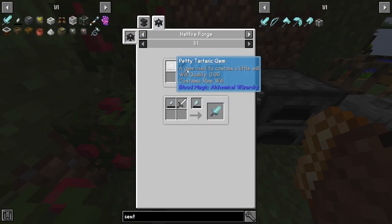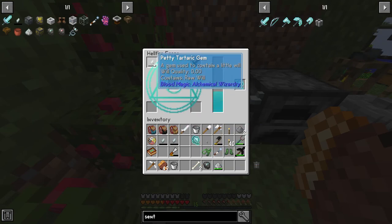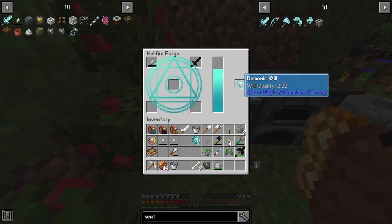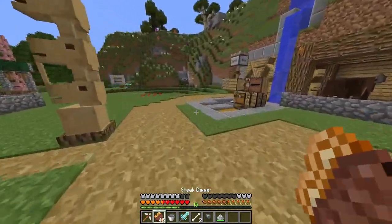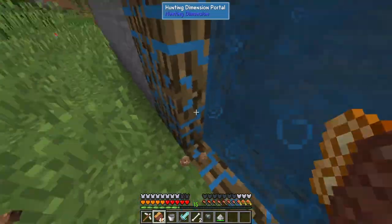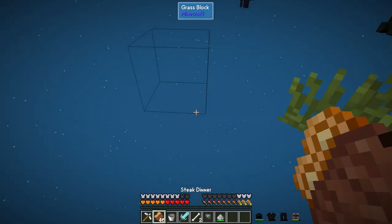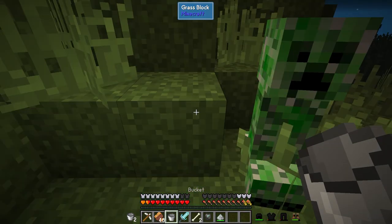We also need a petit tartaric gem. Very nice — it doesn't use anything. What you do with this sword — you can go to the hunting dimension, but you can kill any kind of monsters. The hunting dimension is just easily available.